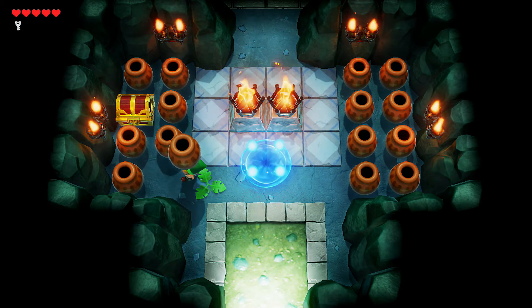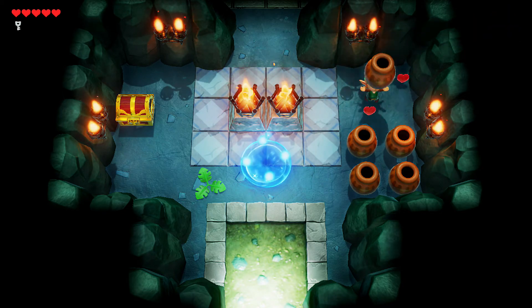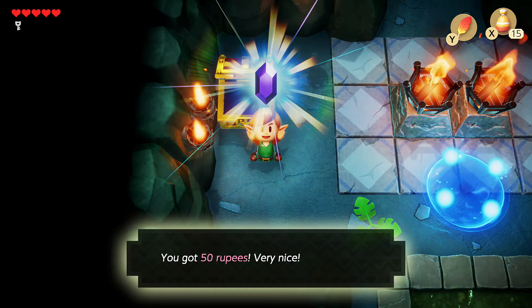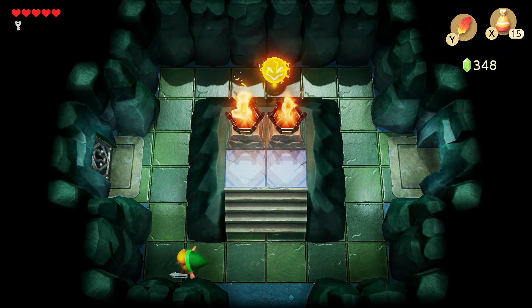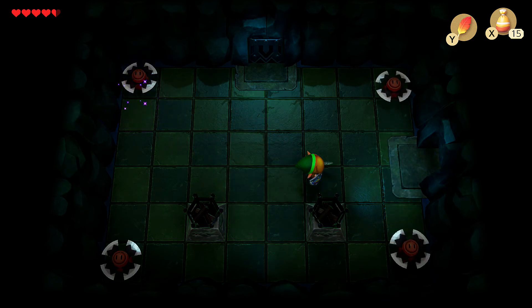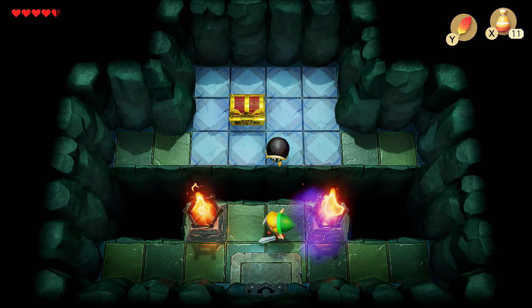It takes you where you need to go. Now we can destroy all these to see if there's some kind of secret. No secret! But there is this chest — it gives you 50 rupees. We'll definitely be able to buy that deluxe shovel now. What do you hold in you? We need to light up this situation — does nothing. Glad I wasted my powder on you.